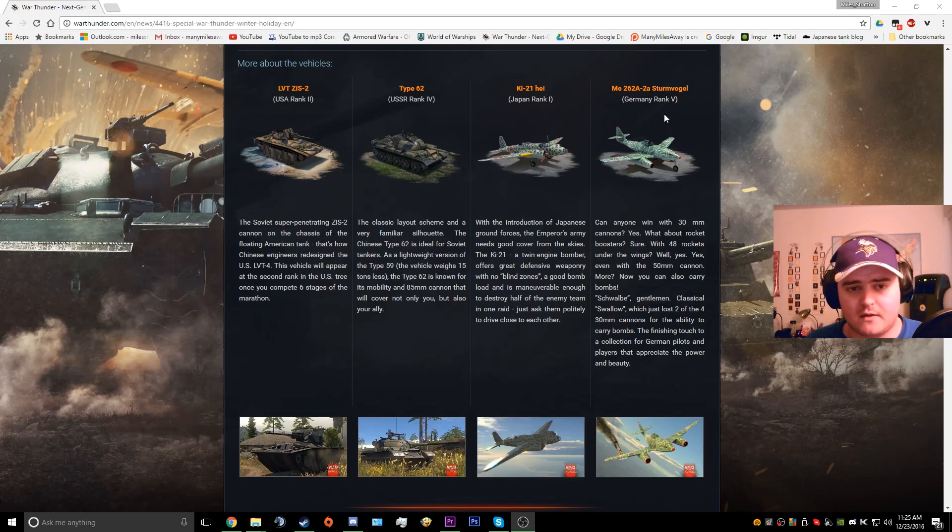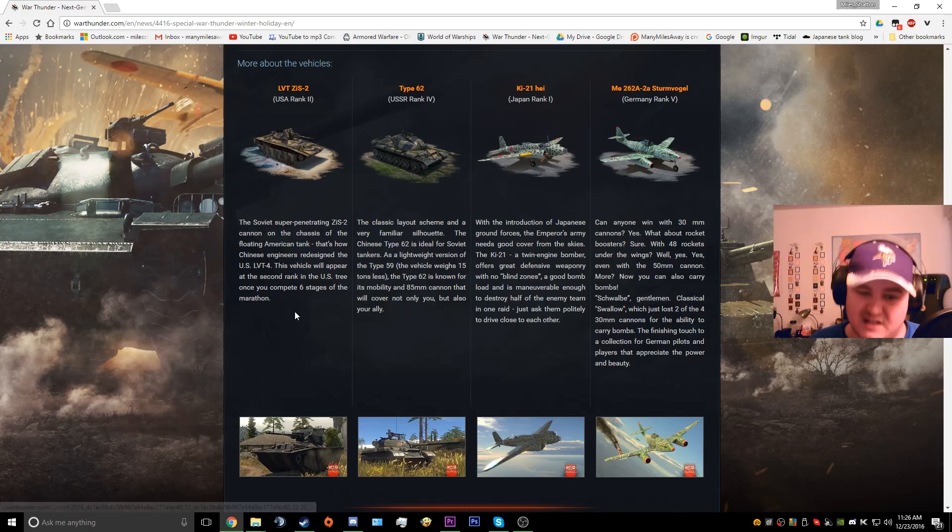So what's to get excited about? The LVT is kind of a novelty, but I'm not particularly excited about that one. It's an amphibious vehicle with a ZIS-2 57mm Russian anti-tank gun mounted on it — basically the LVT and a ZIS-30 combined into one vehicle. I'm actually wondering whether or not it has a fully rotating turret. This can be obtained when you complete six stages of the marathon.